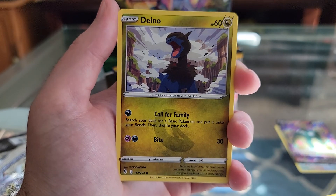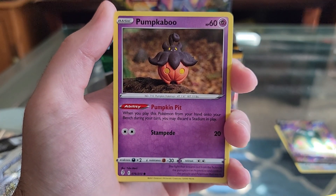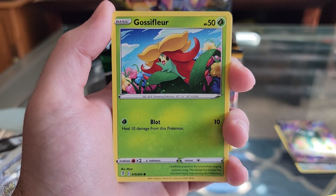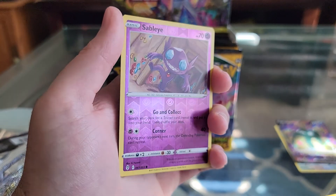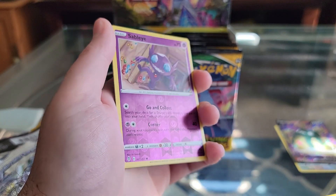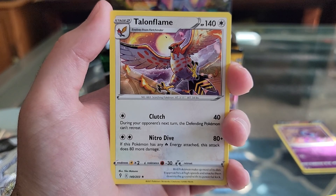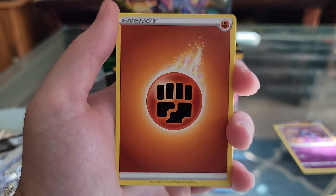Dino. Glad they brought back the dragon. Pumpkaboo. Carvana. Another Gossifleur. Reverse Hollow Sableye. Talonflame. Wow, that one's cool. Fighting Energy.